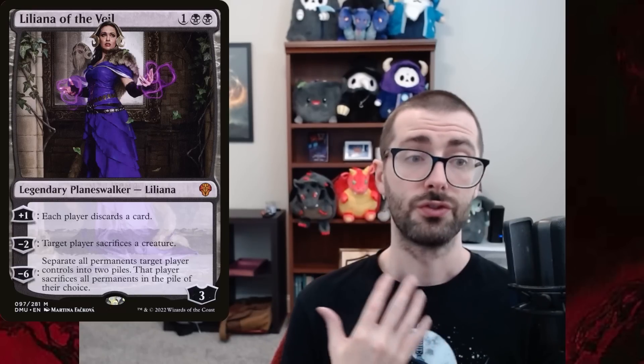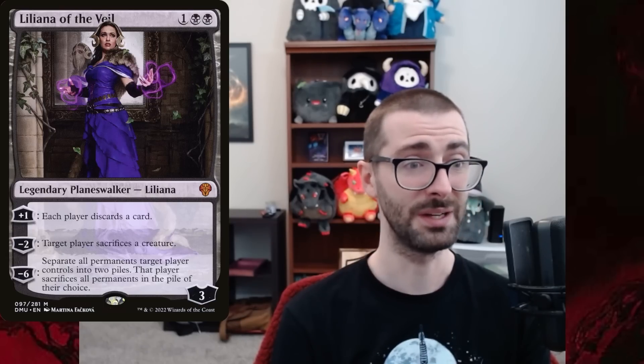Problem number two with the deck is Orcish Bowmasters. We're not a cantrip deck or a small creature deck, but we are an edict deck. One of the premier control cards in Pox has been Liliana of the Veil for a long time. Let's look at how this lines up versus Orcish Bowmasters: your opponent has a good creature on board, they cast Bowmasters — now there are two layers of protection for that creature. You edict away the Orc token, the Bowmasters attacks Liliana for her remaining loyalty.